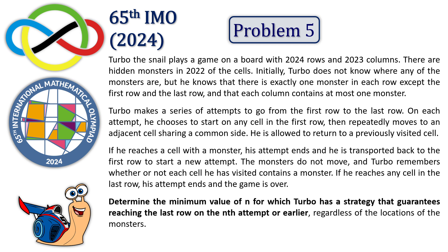Determine the minimum value of N for which Turbo has a strategy that guarantees reaching the last row on the Nth attempt or earlier, regardless of the locations of the monsters.